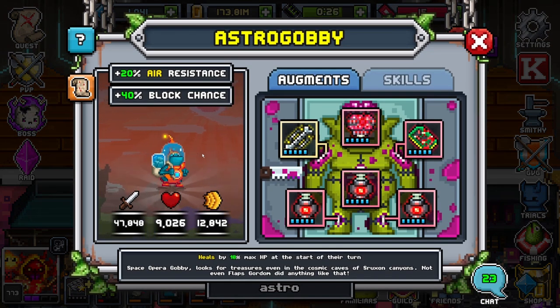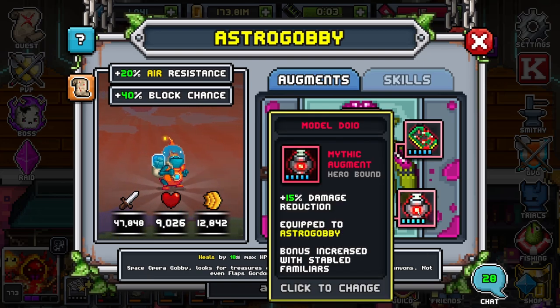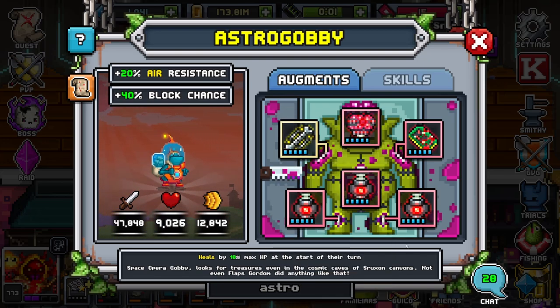Astro Gabi is phenomenal. So Astro Gabi has 20% air resistance along with 40% block chance. Now 40% block chance is a tad bit low. Unless you have two mythic block pumps like I do, it's going to be a little difficult for you to capitalize on the third pump. Otherwise, you're going to be wasting a lot on a third pump for more block. So if you don't have two mythic block pumps, he is not going to be as strong, but will still be very, very solid.